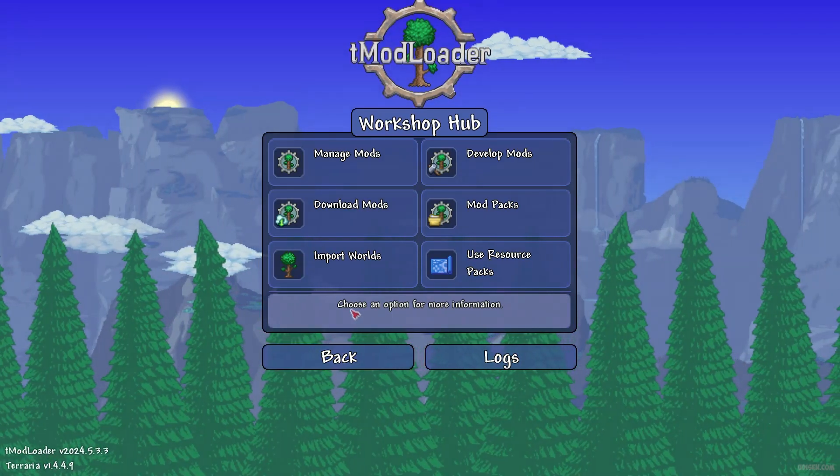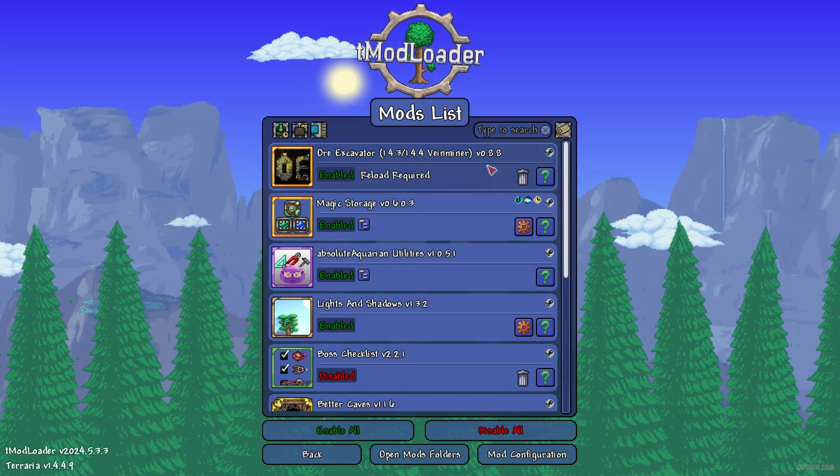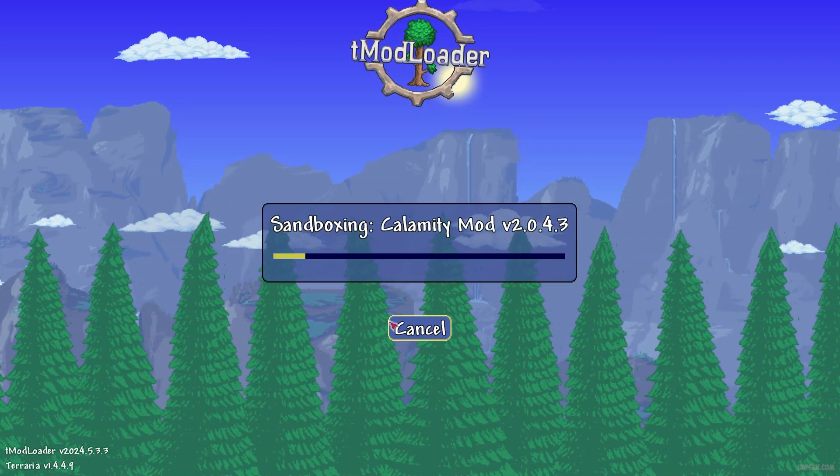Return to the workshop hub. Go to 'Manage Mods', press the left mouse button on the Ore Excavator mod to activate it. Then close this window and close this window again.